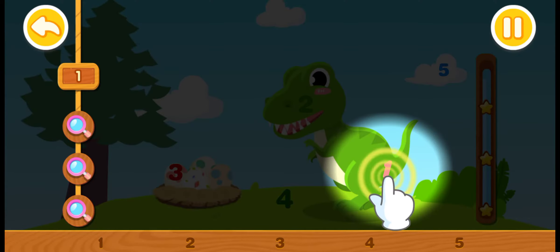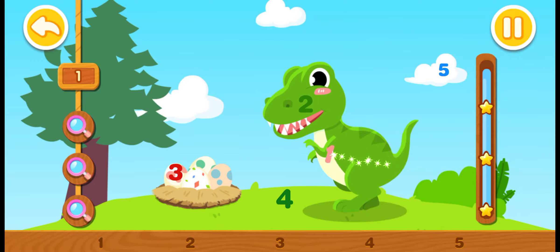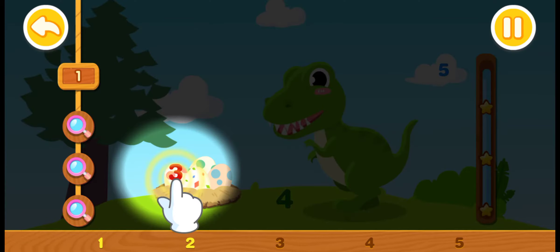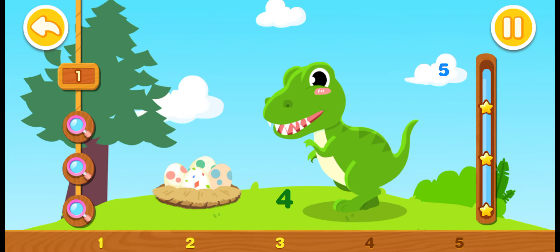You found one. Tap on the number through the magnifying glass. One. Look again. This is two. Tap on the number through the magnifying glass. Two. You found three. Three.